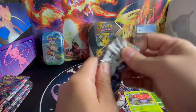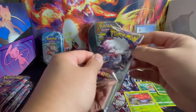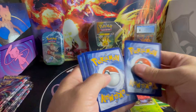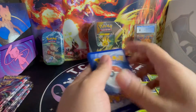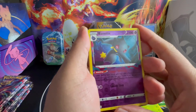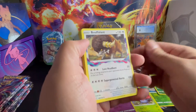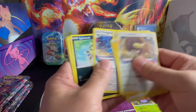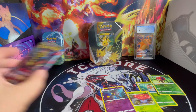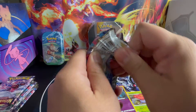Third pack. I'm thinking the first hit is going to be a Trainer Gallery. I'm hoping for the alt art. We got Reverse Holo Bannette. And is it a hit? Nope. Non-hit, non-holo. Three packs, no hit. It's okay, we still have a few left. Not even halfway yet, so I'm not worried.